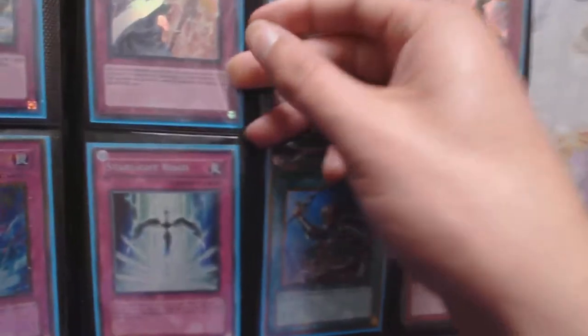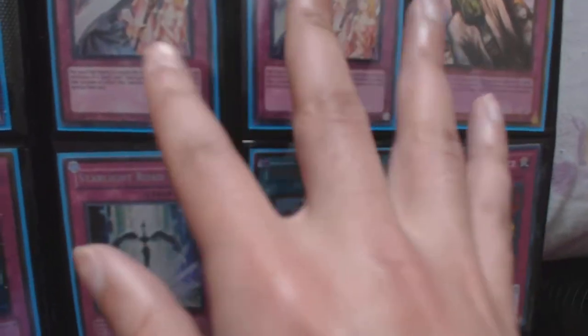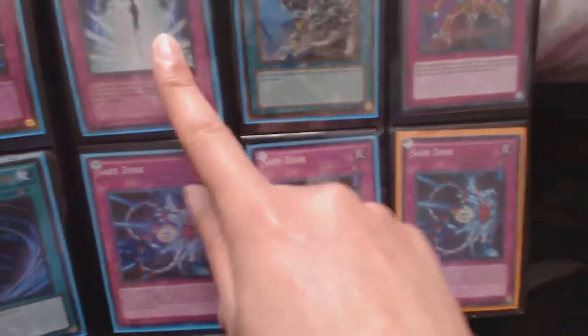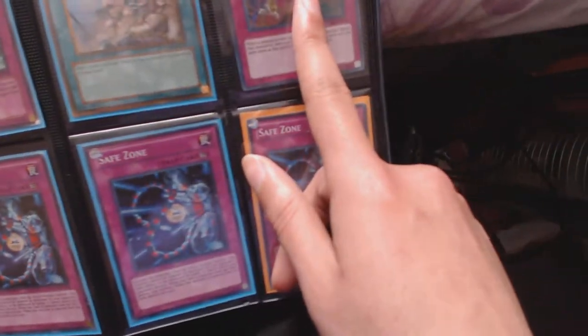Light Begrude — they're in poor condition. They'd be considered damaged because I colored their white borders to make them look younger; it was my personal preference when I was playing. One secret Starlight Road, one gold Reinforce Truth, one super Chain Disappearance, three super Safe Zones, one ultra Beast King Barbaros.